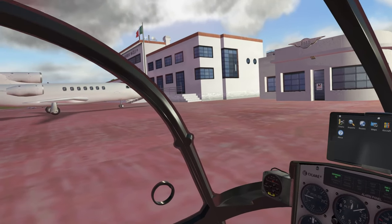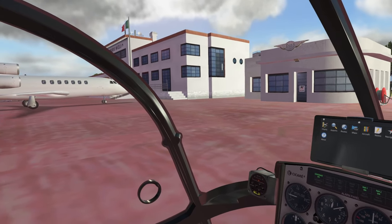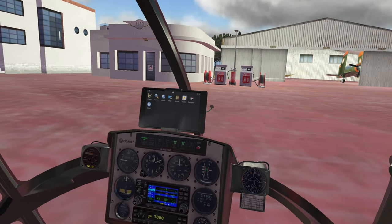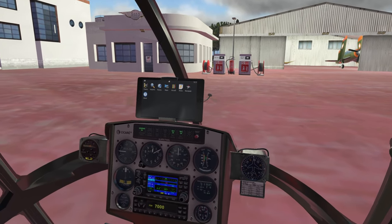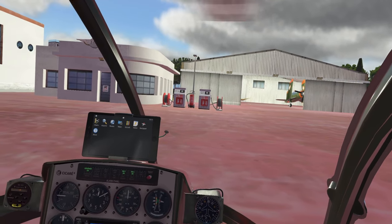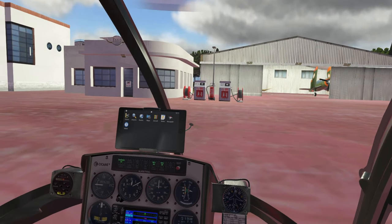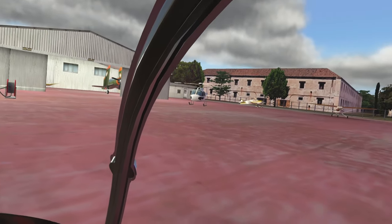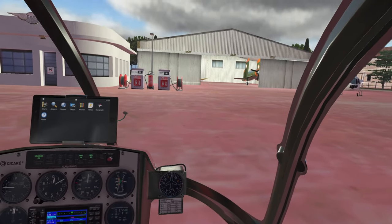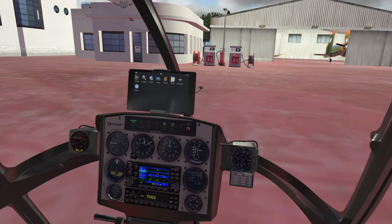Now the scenery that we're using is going to be pretty much all of Venice, including this airport. It is published by a user by the name of Mirau — I hope I'm saying that correctly. I'm not sure if Mirau had help from other developers. However, as you're going to see, the way that this scenery was put together is actually pretty impressive. And the price is right — it's free.